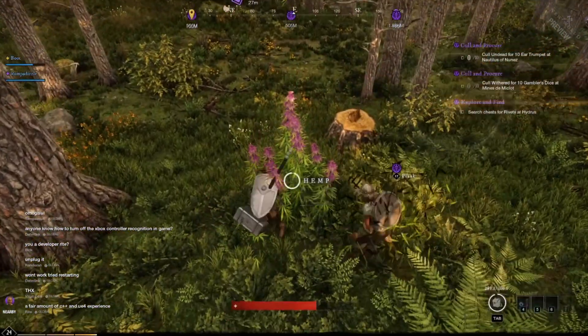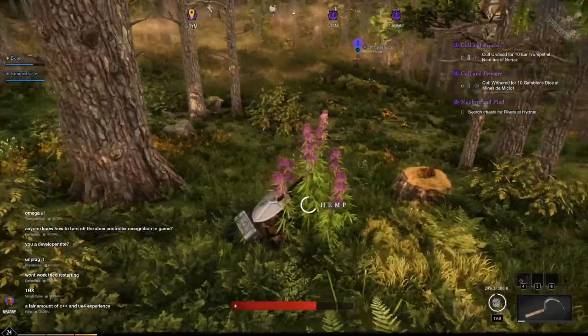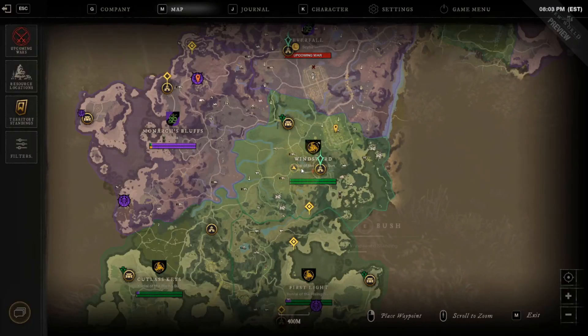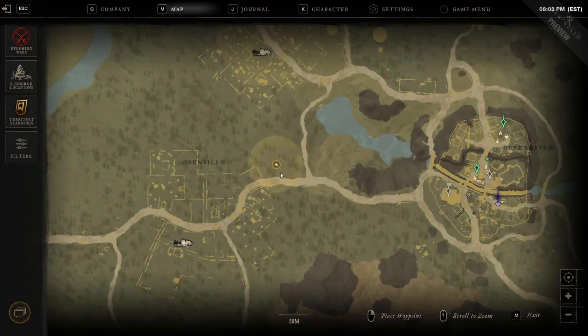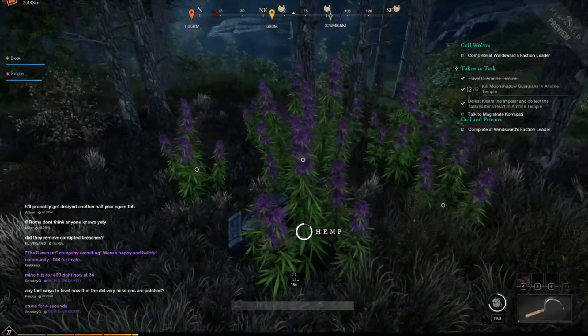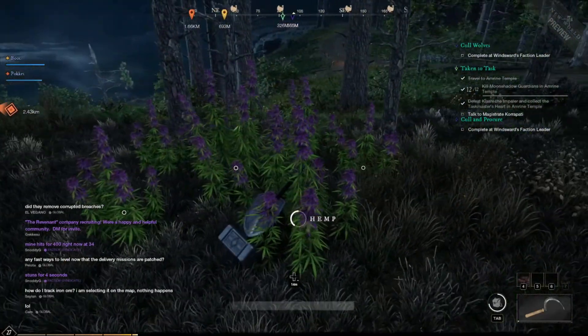It's a pretty good spot with a good spawn rate too. The second spot is in Windsward — there's about eight nodes that spawn here, also a very good spawn rate. A lot of times they all pop at the same time.